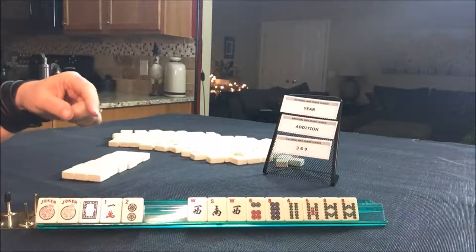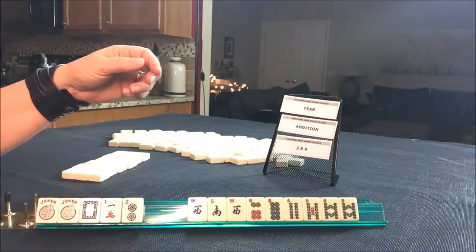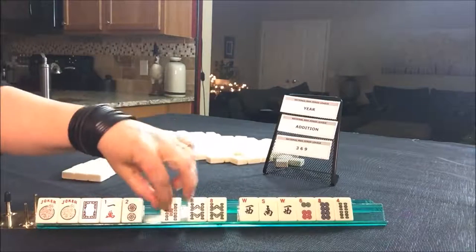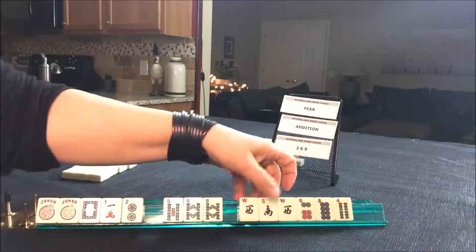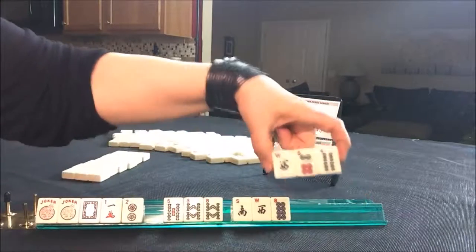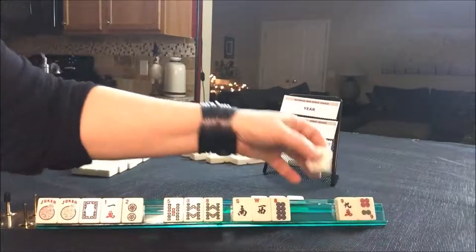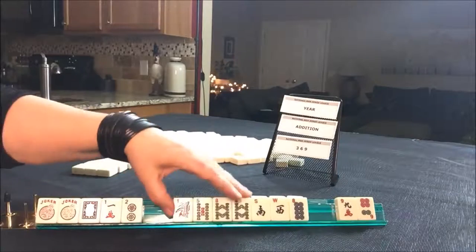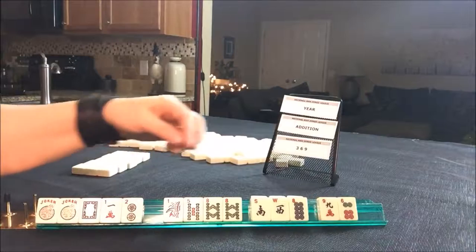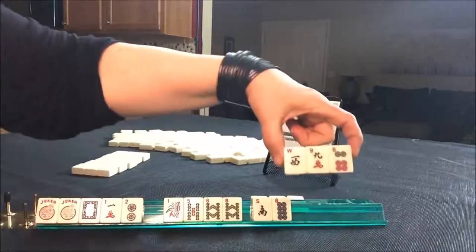We do have three tiles to a year hand. Let's go for it. As an option, let's keep these three just in case a lucky 13 comes in. And let's go ahead and break up this west and pass these three right here.